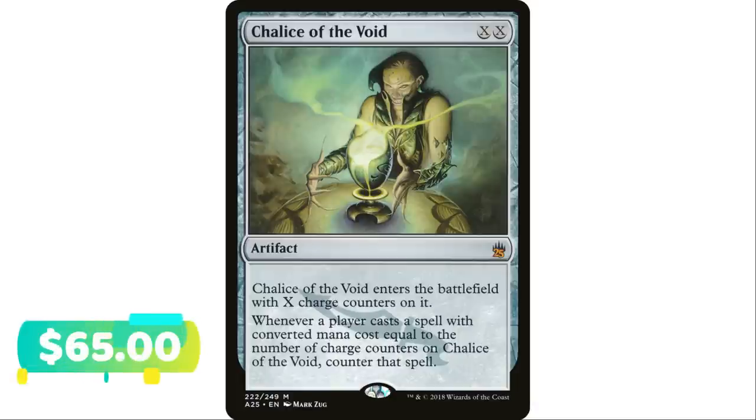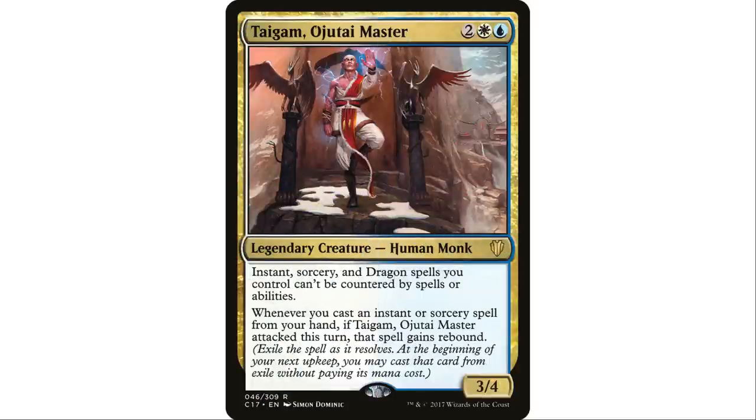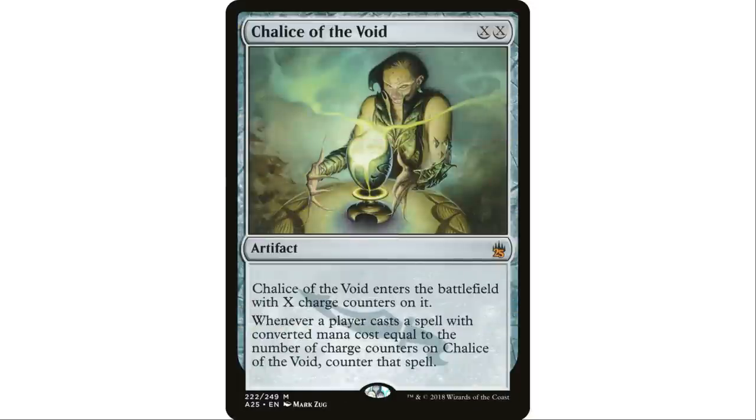Next up, Chalice of the Void — X and X artifact that enters with X charge counters. Whenever a player casts a spell with mana value equal to the number of charge counters, counter that spell. This can be good in a Teysa deck where your stuff can't be countered, or just set it to one if your deck has no one-drops to hose opponents. You can also manipulate charge counters to change the target mana value.